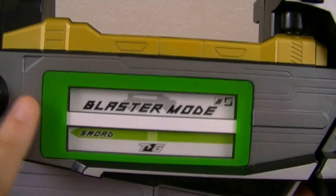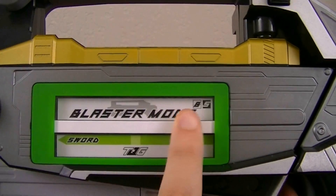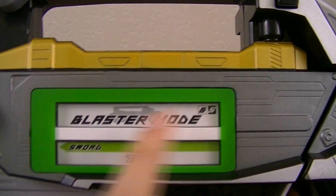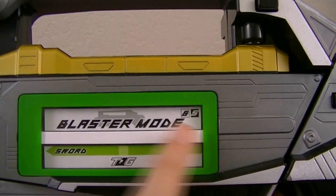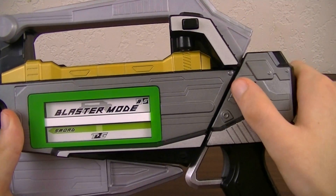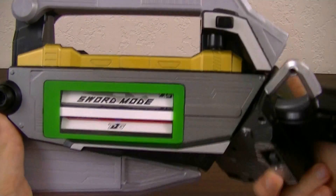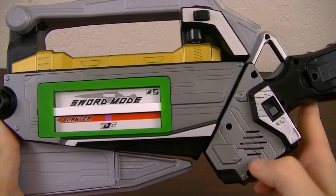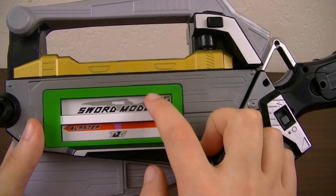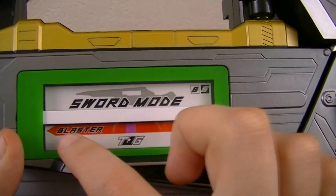The main gimmick involves this panel here, which is designed after a station board, with the current train on top and the next train on the bottom. In this case we have Blaster mode on top, then Sword underneath with a green stripe. To switch it to sword mode, hold down this lever, then rotate it forward or upwards like so — and it'll cause an announcement and cause this to rotate, changing the display. Now it says Sword mode with Blaster underneath with a red stripe.